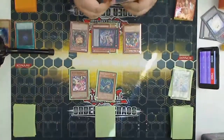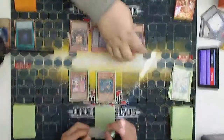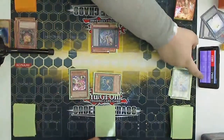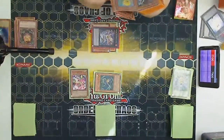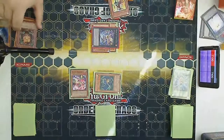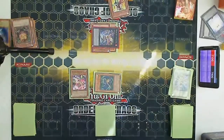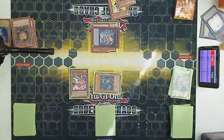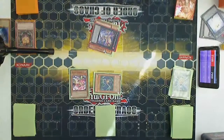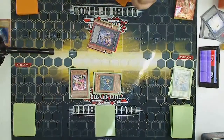Because the Spear Dragon is either going to kill the Rush Rhino and let you search, or kill the Sangin to let you search. I know. And then he summons Mirage Dragon, then overlays for Utopia. No. He's got Heavy Storm. Good thing I don't play Traps. So he attacks — yep, kills the Rhino. And I believe he kills Sangin as well. Sangin search. I think I add Dandy.